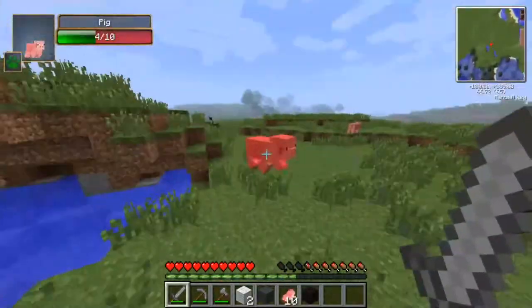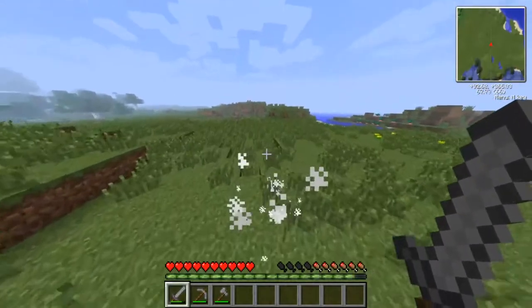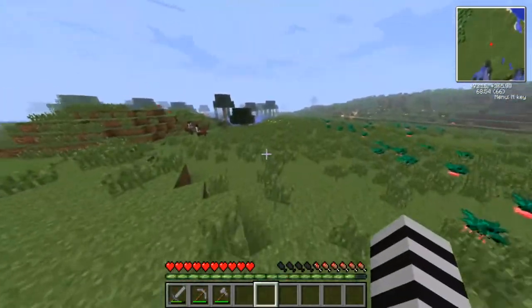One thing that's crazy in this version is this is the old world generator before 1.7, so there are actually these big-ass oceans. Like they're huge. If I look at my mini map I can't really see anything, but the oceans are just giant. Take my word for it.